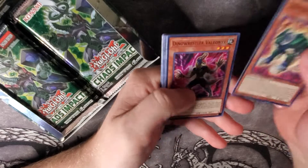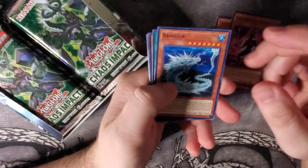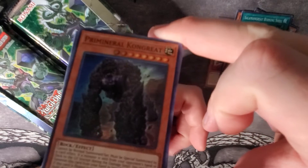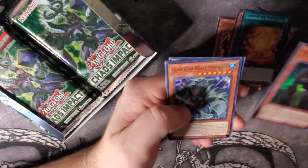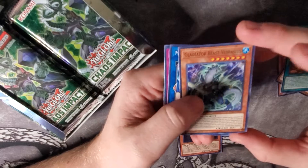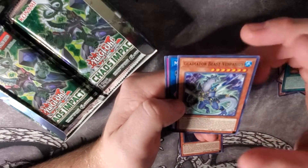We got Chobam Armored Dragon, Dino Wrestler Valeonyx, Brinegear, Salomon Great Burning Shell, and a Prime Mineral Congrate. Pretty cool looking card. And there is the new Gladiator Beast support — Gladiator Beast Vespasius. This also came as an ultra rare at the sneak peek.